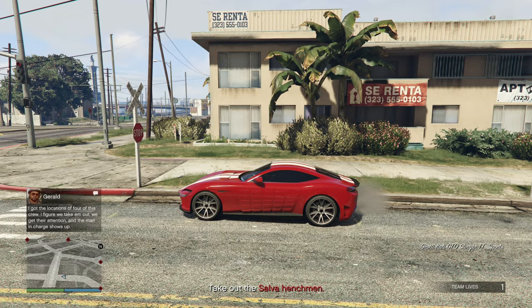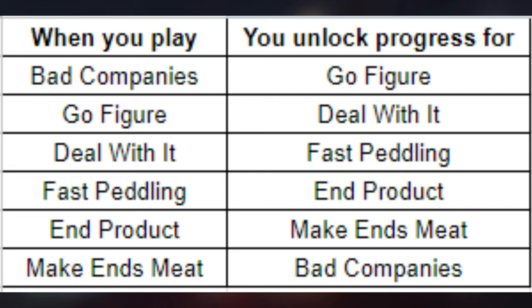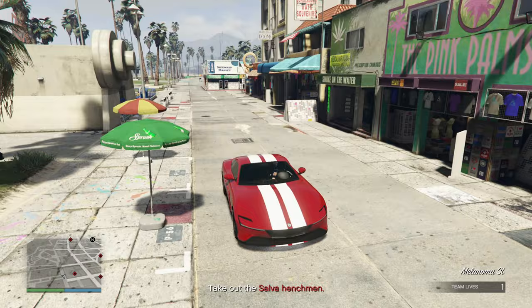Before we start the video, I have to point out that the missions of Gerald's Last Play are bugged. I will show you the full list, but to give an example: if you play the mission Bad Companies, it will give progress to the mission Go Figure. So if you get the 80% accuracy completed in Bad Companies, it will give credit that you've done this in Go Figure. Obviously, if this gets fixed, I'll let you know in a pinned comment down below. But without further ado, let's get into the guide.